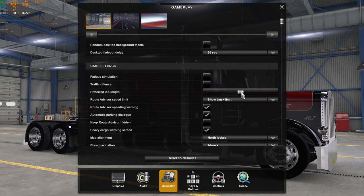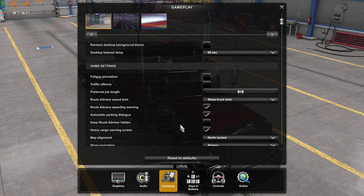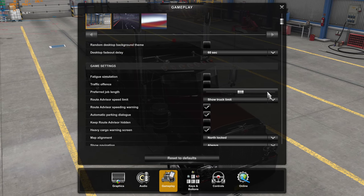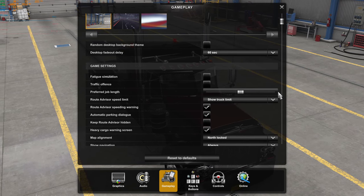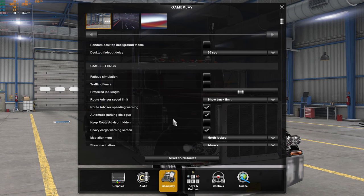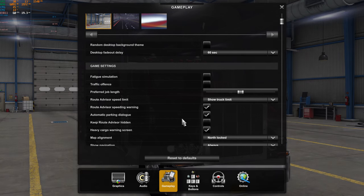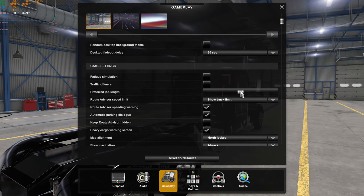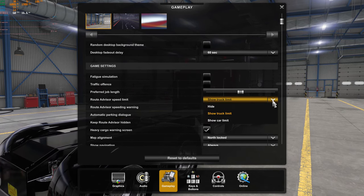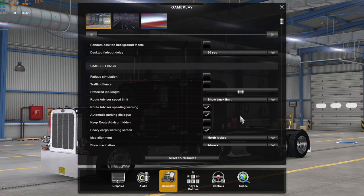I have preferred job length at the medium setting, because it gives me a range of jobs I can fit into a video without having to edit it out. If you want to increase that and do long hauls, that's what I used to do when I first got into the game. The Route Advisor speed limit is set to the truck limit, not the car speed limit, so I want to see what my truck speed limit is — it might be 60 as opposed to 70.